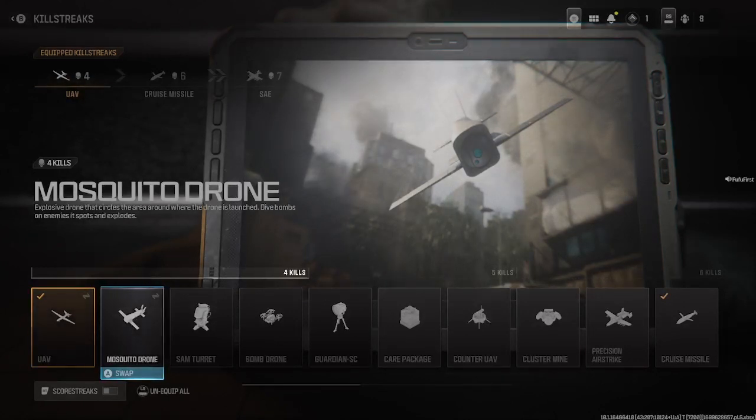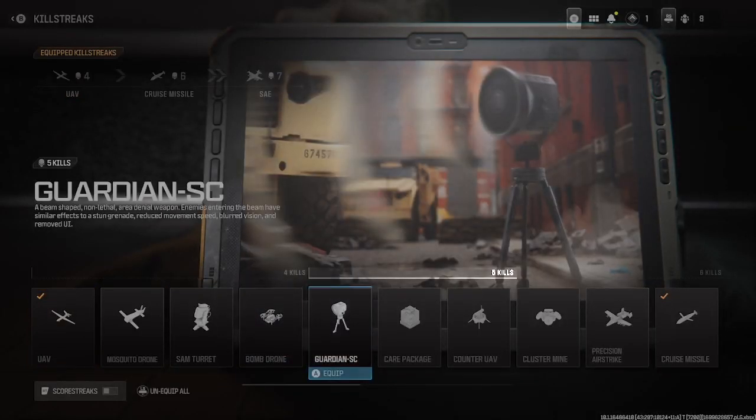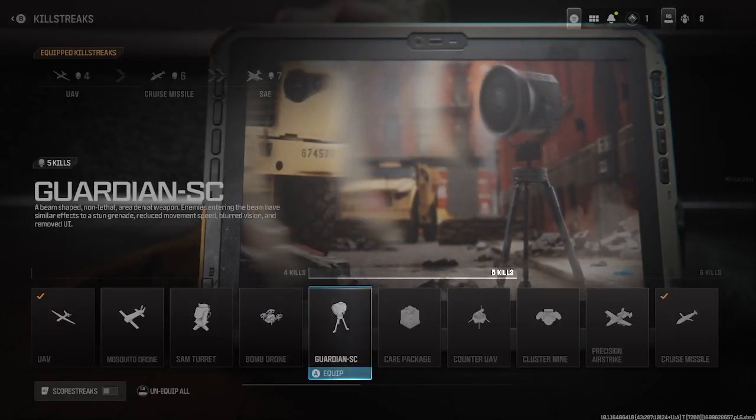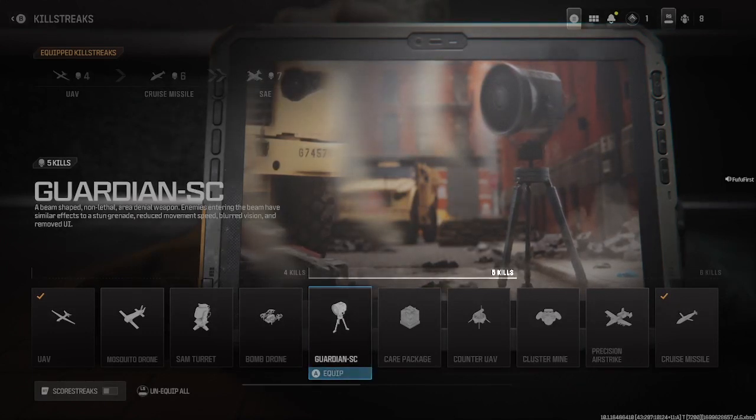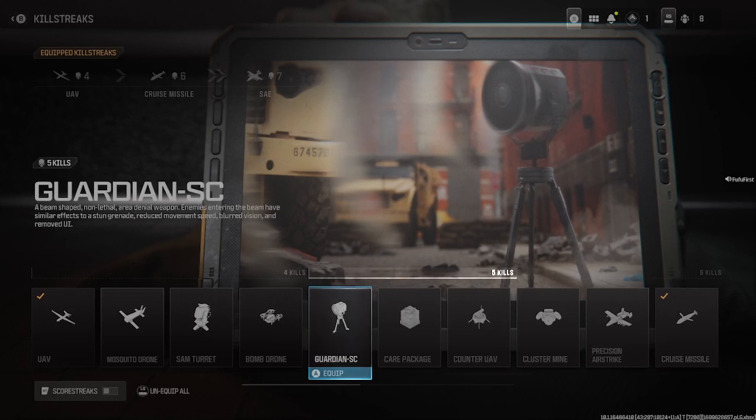They still have a cluster mine even though they also have a scatter mine — that's interesting, I'm surprised to see that. The Guardian SC is described as a beam-shaped non-lethal area denial weapon. Enemies entering the beam have similar effects to a stun grenade: reduced movement speed, blurred vision, and removed UI. Not bad, that's kind of cool.